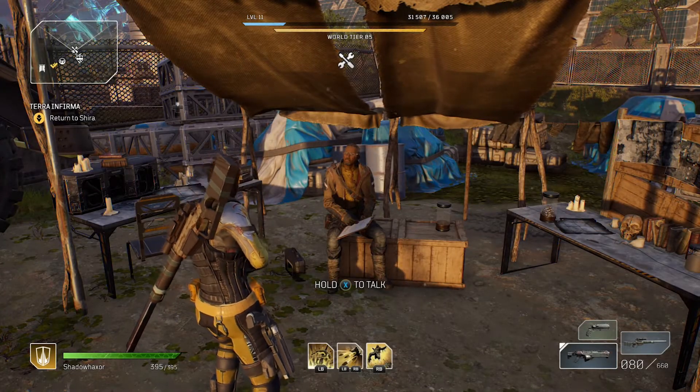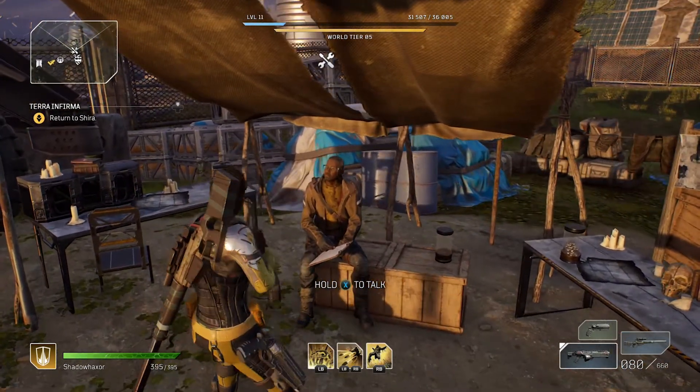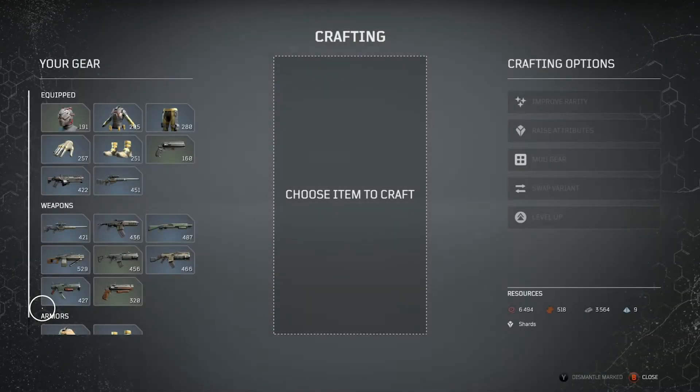These are the resources you'll need to upgrade your gear — weapons, armor, and whatever else you come across. To access the modding system, you need to talk to this guy. There will be an option to upgrade your gear, which takes you to the crafting system. On the right-hand side of the screen you'll see crafting options: improve rarity, raise attributes, mod gear, swap variance, and level up.